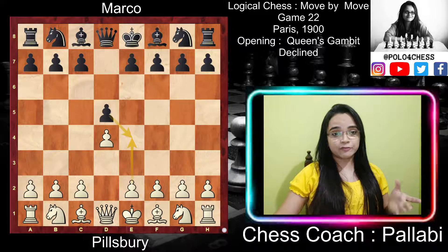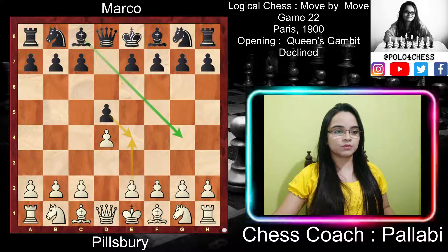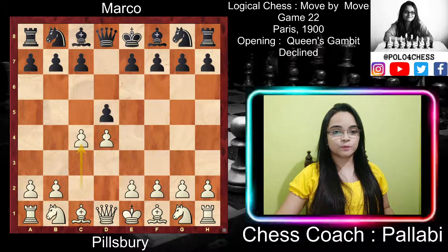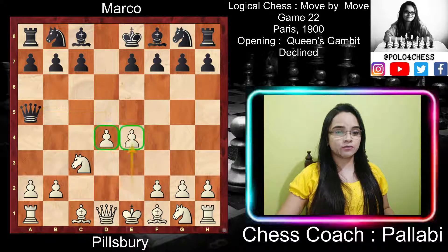The d5 pawn controls half of the center and makes way for the c8 bishop and queen to come out. Now white replied with c4. The objective of this move is to destroy black's pawn center. White offers a pawn to induce black to surrender the center. If that does not work, white threatens to dissolve it by cxd5, Qxd5, Nc3, Qa5, and e4, giving white a strong pawn center.